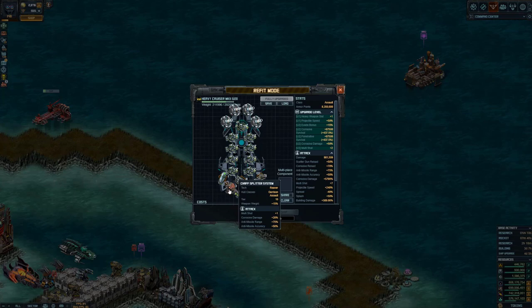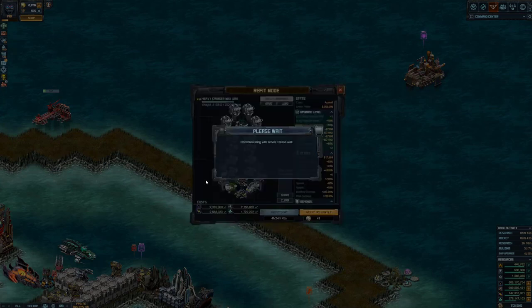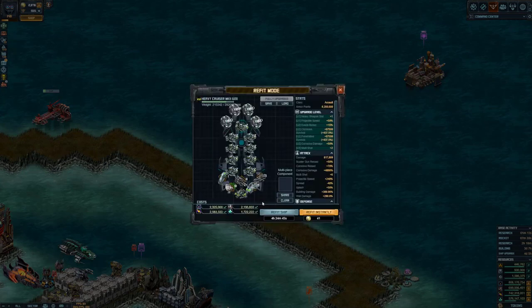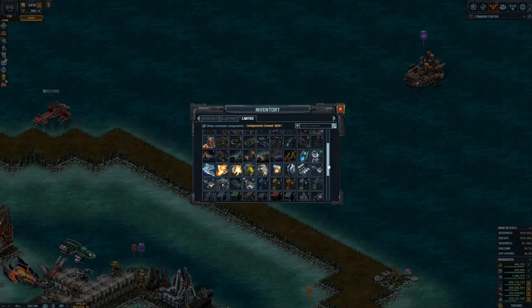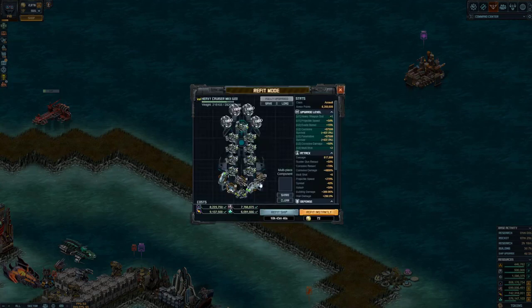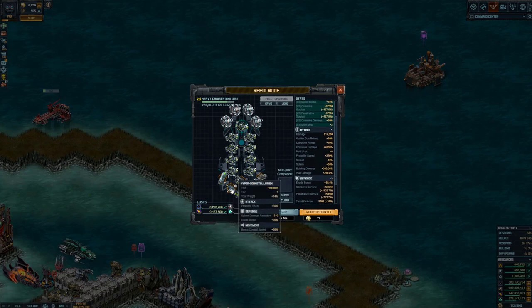I tried the last special slot on Guided Scrambler first. It was okay and I did get some evade, but I was taking too long to kill things. Then I switched and thought I might need to go a bit faster, so I tried Hyper 30 instead for a bit more speed while still okay on evade. It actually didn't make any difference whatsoever, bizarrely.